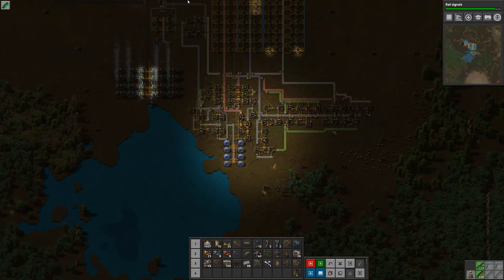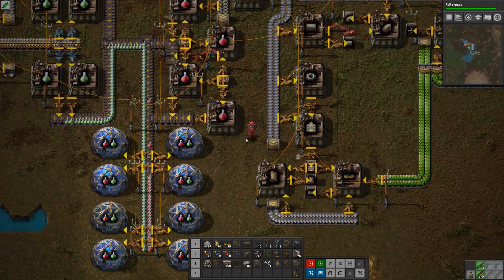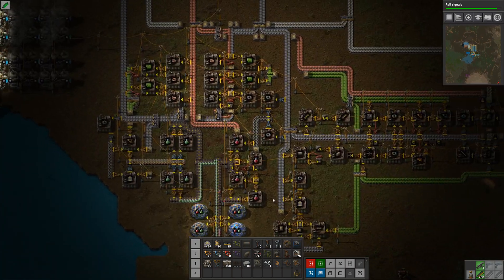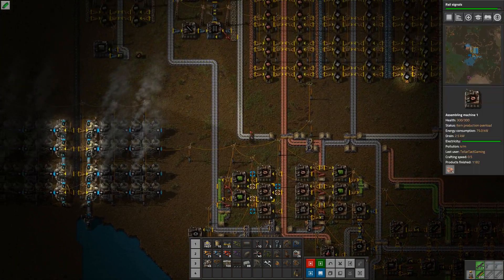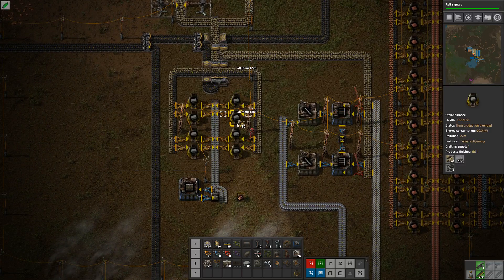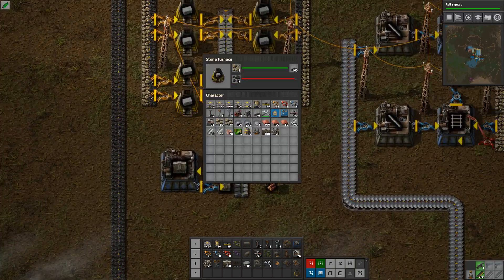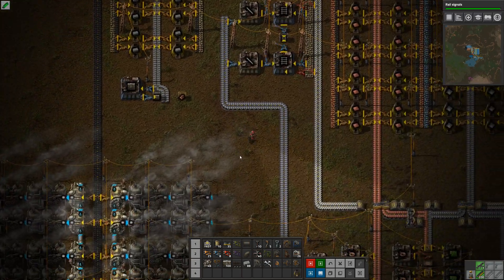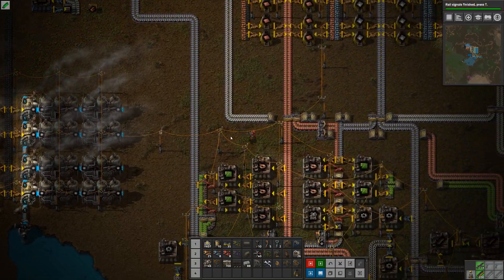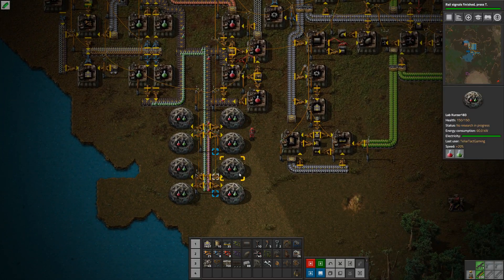I don't want the stone to be snaking all the way in here because you don't need that much stone, especially not in the beginning. Since I will be redoing this I don't want to have to remove unnecessary amounts. Let's keep 50 stone. Let's take all of the walls - and now it's building up.